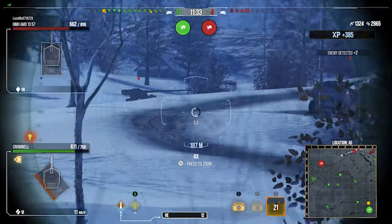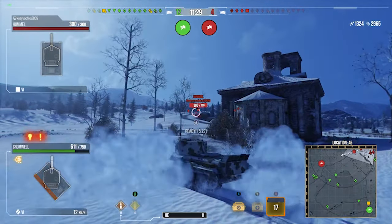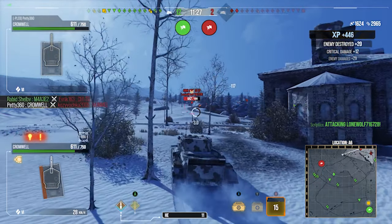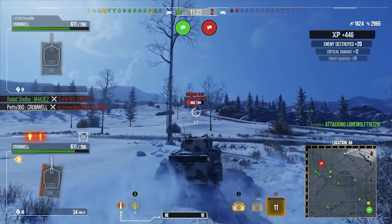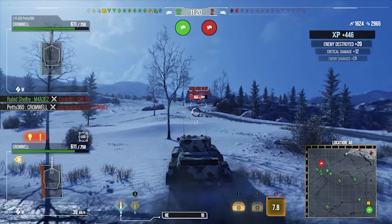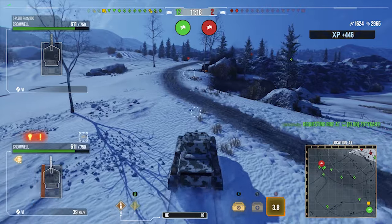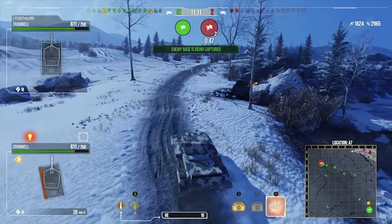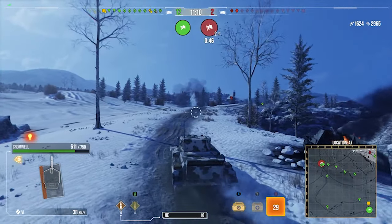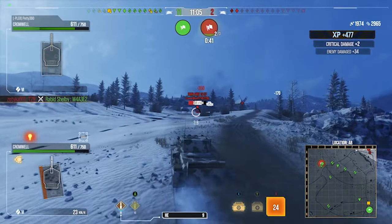In terms of crew on the Cromwell, I run Born Leader, Rapid Reload, Sixth Sense, Situational Awareness, Camouflage Expertise, Muffled Shot, Steady Aim, Snapshot, and Run and Gun — the three gun perks to make this gun as good as humanly possible. Camouflage Expertise and Muffled Shot to get the camo down really nice. For equipment I run Advanced Loader, the GLD, and Optics. Optics to spot for myself, and the GLD to get the 2.3-second aim time way down because the bloom is horrific when moving.